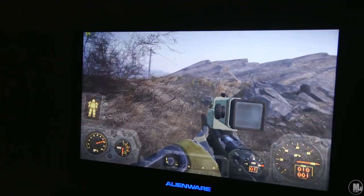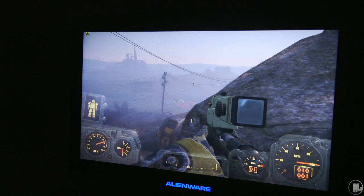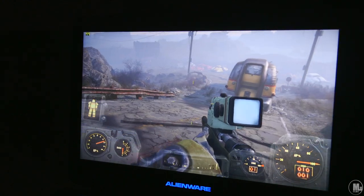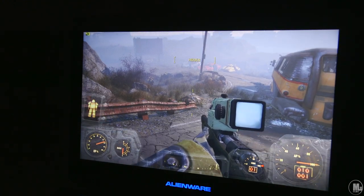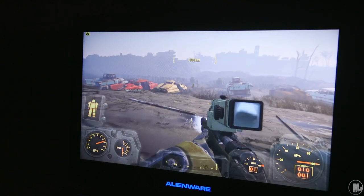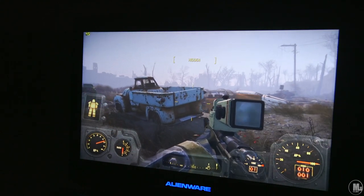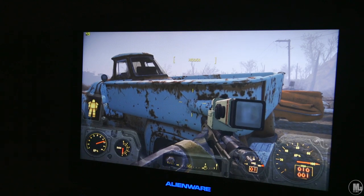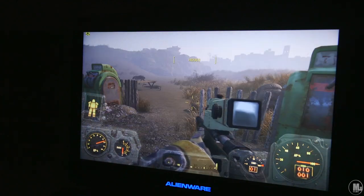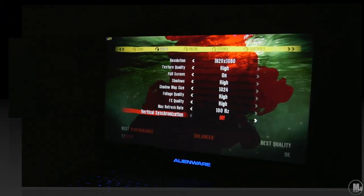Here we are with Fallout 4. I haven't played this game in a very long time — every DLC that came out I haven't even had a chance to play. I average around 40 to 55 frames per second inside this game. Fallout 4 is kind of hard to run, but it's all maxed out — sitting at 50 frames right now, see how good it looks. And just for the record, Bethesda games don't allow you to go above 60 frames per second.